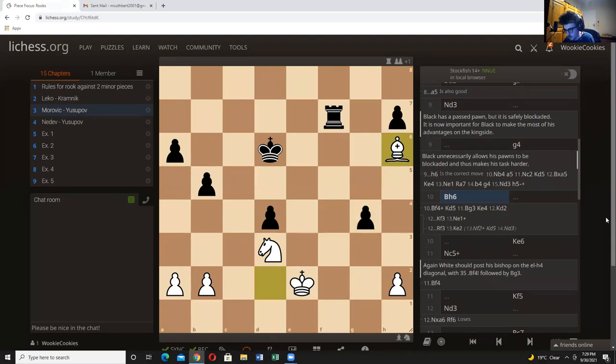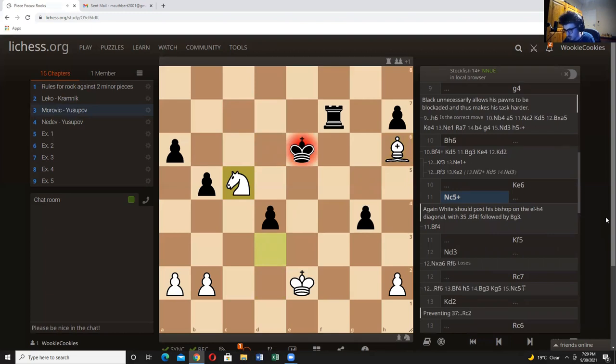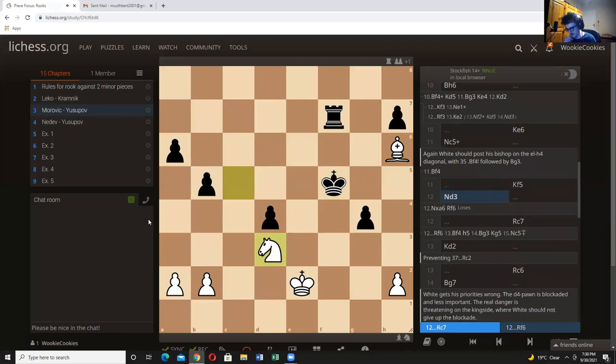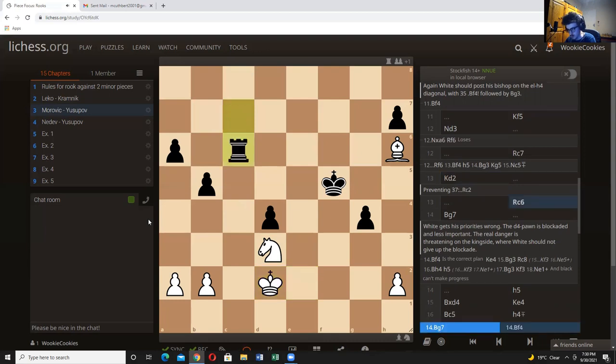King comes to e6, knight c5 check — white again has the chance to go for the bishop f4 maneuver instead, which he doesn't. King comes to f5, knight comes back to d3 — taking is not on the menu at least for now. Rook comes to c7 and king d2 — we need to keep this rook out. We discussed that if there's no way to penetrate on the open file, the open file serves no purpose. But black has a few open files, so he has a lot of hope.